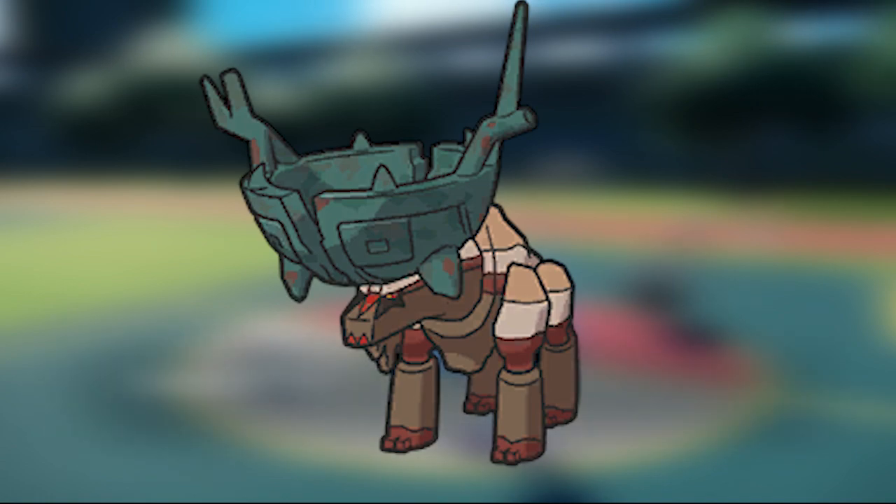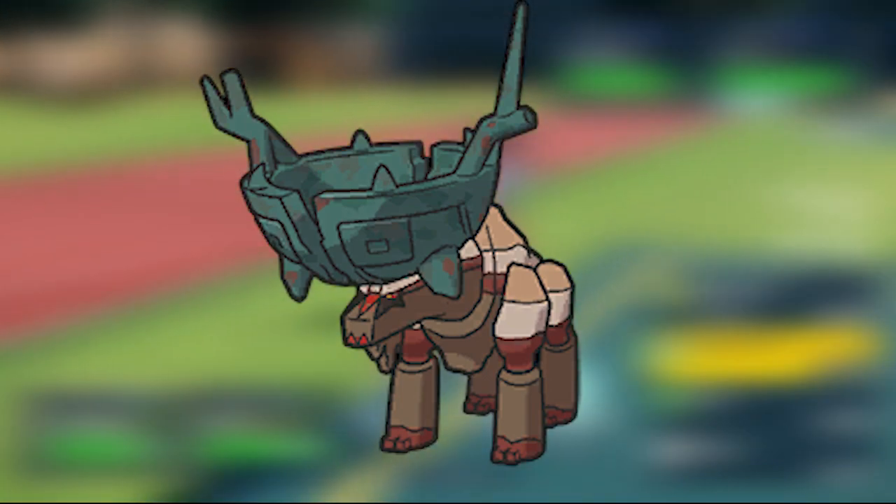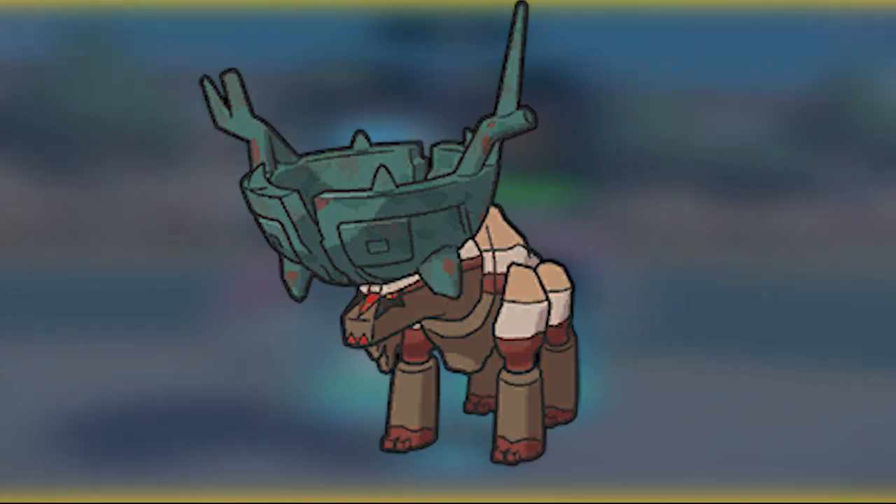A lot of sets people run use Assault Vest where they run Fissure, miss, and then Stomping Tantrum is doubled in power. It is already a 75 base power Ground-type move, but it is doubled once you miss an attack. This one barely missed the top 5, but let me know if you think it should be there.